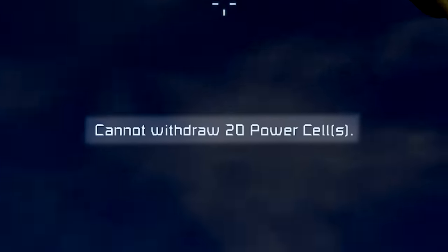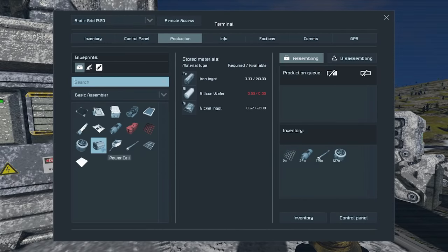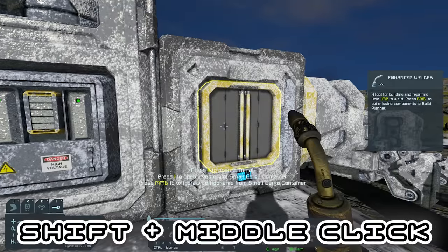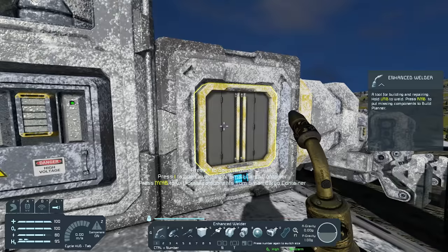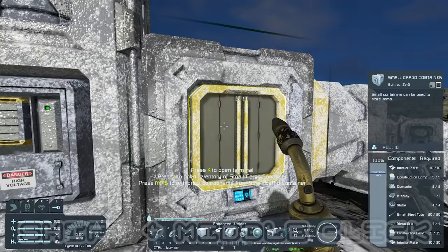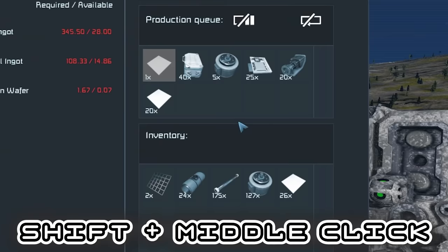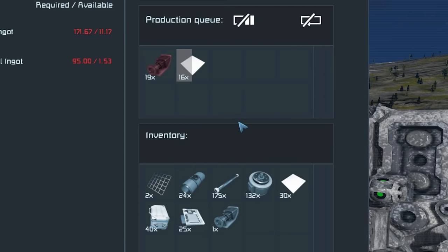If you hit a slight issue — say you can't withdraw 20 power cells because you don't have them in your cargo system — you could queue them up manually, or press shift and middle-click to automatically add them to the production queue. Once they're ready, middle-click to withdraw them and the battery is complete. If you add an ore detector to the queue, shift-middle-click will queue up all the components required for the entire block.